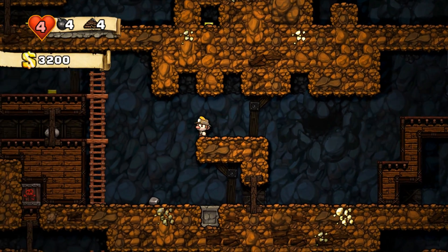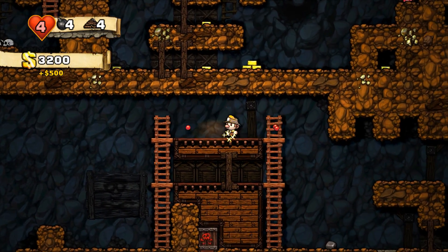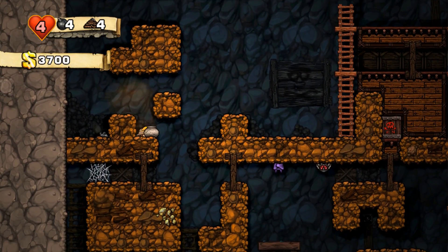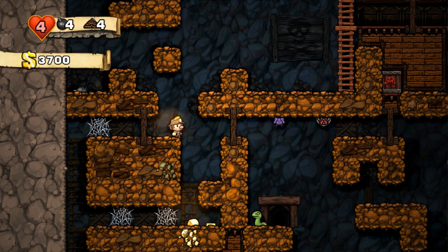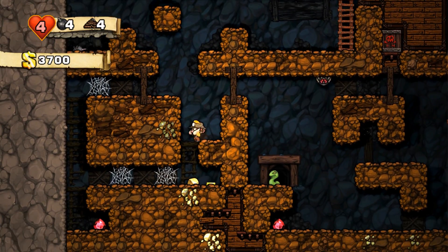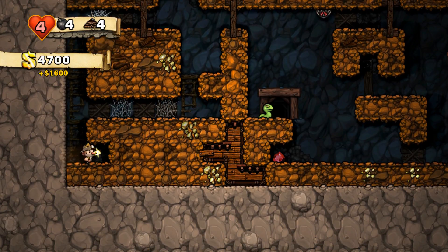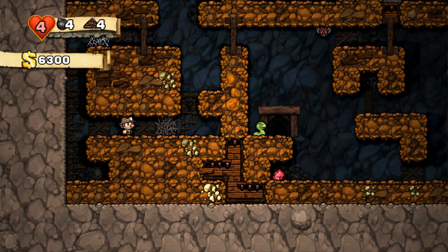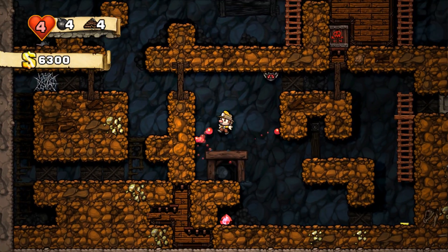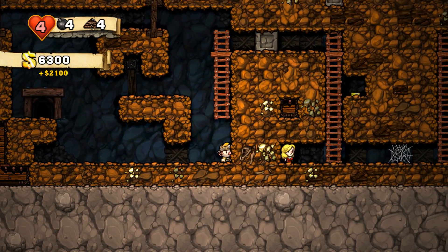Throughout your map you have several enemies and they start off fairly weak and innocent, like these bats and a few spiders over here. Not a big threat, and the way in which they come at you is predictable — they will always fly at you at a certain angle. The spiders will only drop on top of you once you are underneath them, and when they are at the bottom they will always jump in predictable arcs.